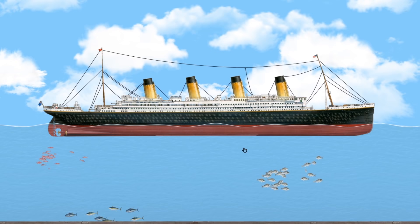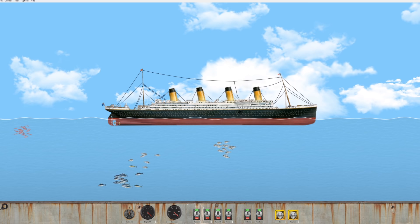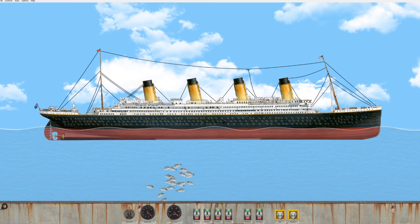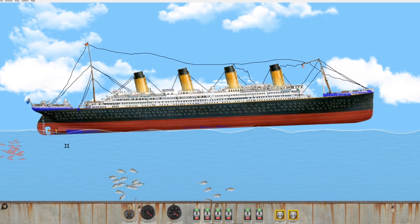We have water displacement now. It used to be that when you had a ship in Floating Sandbox, you could grab it, chuck it through the air, and when it hit the water nothing would happen besides the ship getting obliterated. But now the waves actually interact with the ship — if you bounce it up and down, it can actually create waves, which is a really cool feature. Look at the waves actually starting to move!